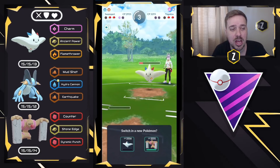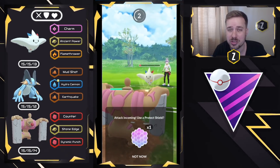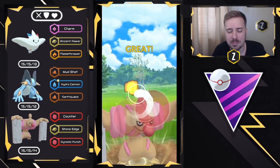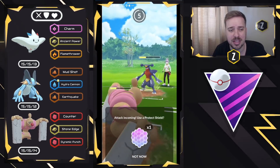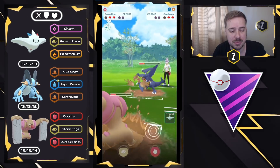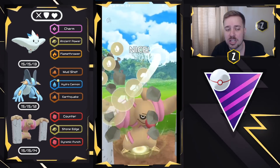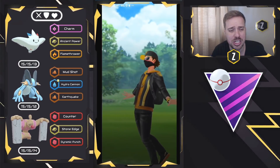My own Togekiss cannot come into this matchup, so unfortunately I have to farm down with Conkeldurr — this is going to be a tough order, but I'll get so much energy. No shield as well, very risky, but it's just Ancient Power which we resist. They swap into Garchomp, so we go for Dynamic Punch. This Garchomp has Mudshot as the fast move, which is resisted by Togekiss's Flying-typing. I swap into Togekiss to Charm down, build up to Stone Edge, and — Conkeldurr would have held on against the Togekiss farming down with Counter. Either way, good game.